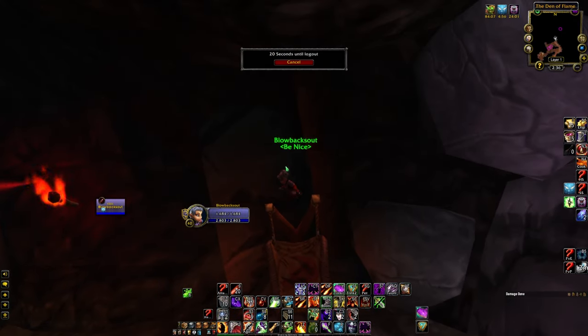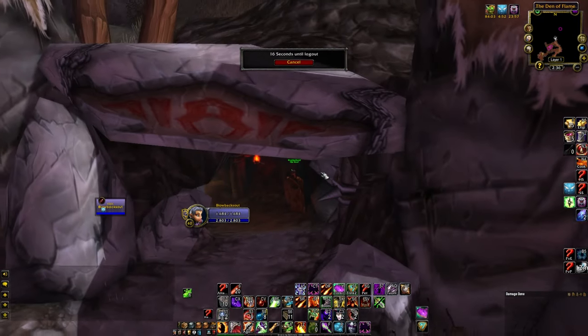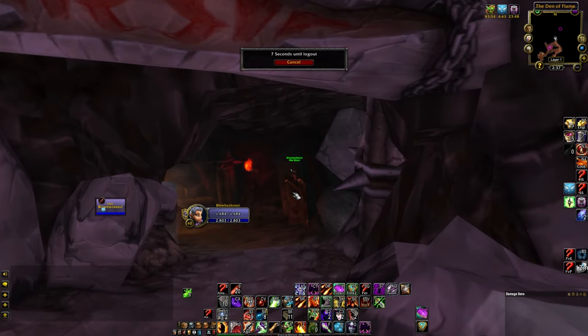Now, the banner is not native to the cave, so the game technically thinks we're floating, which covers one of the criteria for logout skipping. The other is being underground with terrain above you. So we're in between two layers of terrain, and we're on an object that the game thinks we're floating on, so it's not going to know what to do with us. It's going to send us to the nearest graveyard or instance portal.